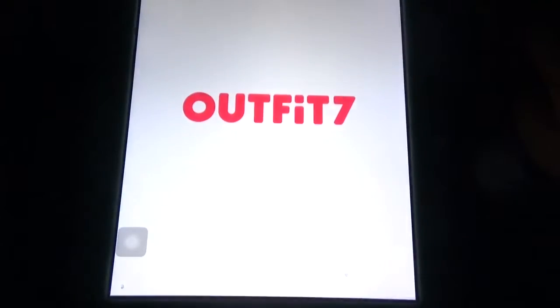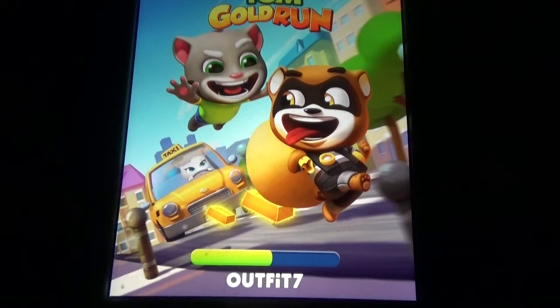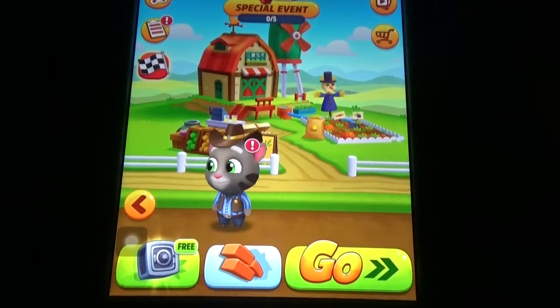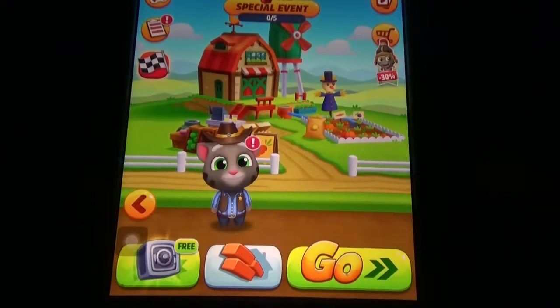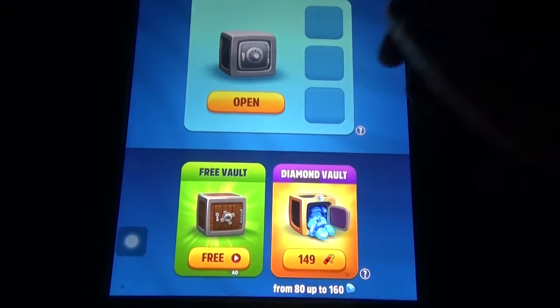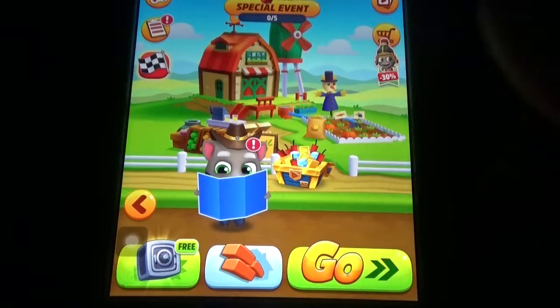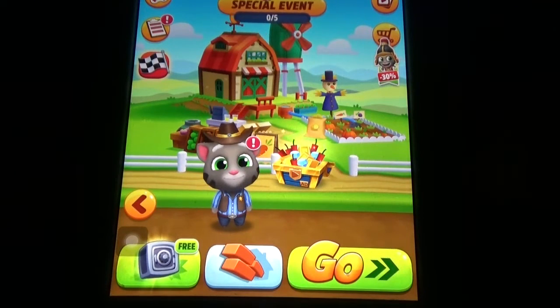Coming to Talking Tom Golden, similar to Sonic Dash, we need three different items: gold bars, bombs, and diamonds. Gold bars and diamonds are for building things, and bombs are for the revive option. You can open the vault to get bombs, diamonds, and everything. But here you cannot buy characters with bombs or other currency.